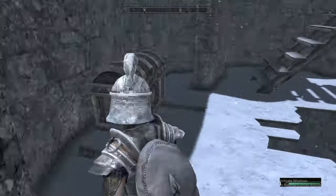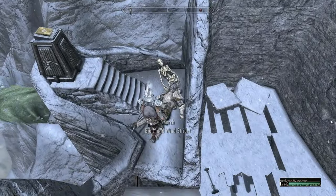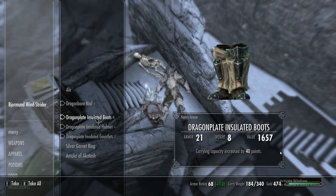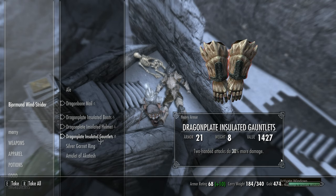Once you've made it to the top of the tower, you'll find a dead body with full Draugr Plate Armor. This armor is enchanted with 100% fire resistance, increased carry capacity, 50 health points, and a 2-handed attacks deal 30% more damage enchant.